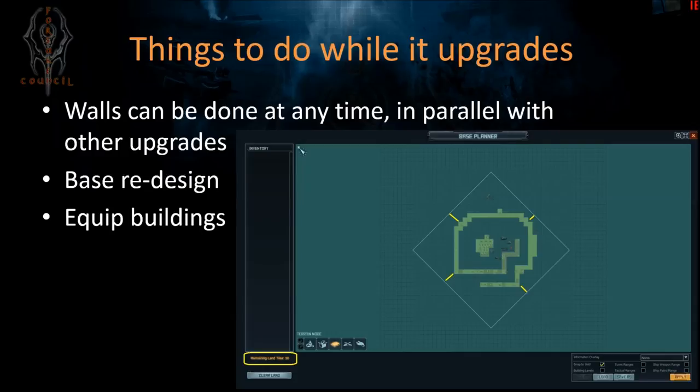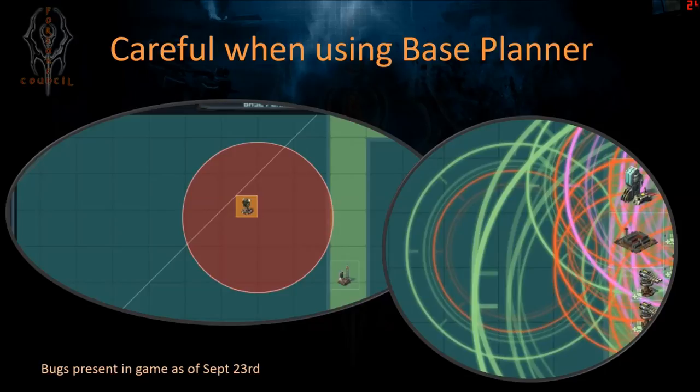While you wait for the weapons lab to upgrade, you can keep doing your walls little by little as you have zinthium. You can also work on your base redesign — you can see the yellow lines in the picture showing how much bigger the footprint is. Use those 30 extra land tiles to make longer channels, bigger distances, switchbacks, whatever you want. While buildings are upgrading you can also equip the new turrets to turret bases and add tactical modules.